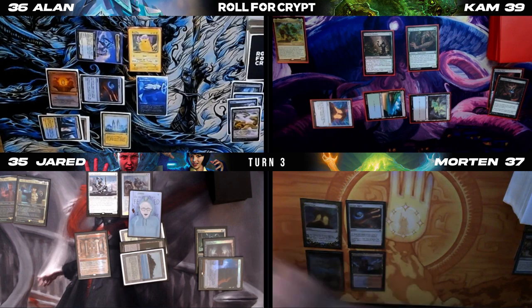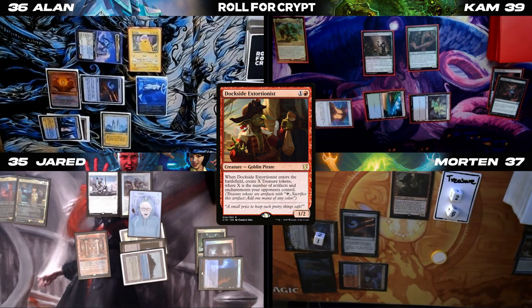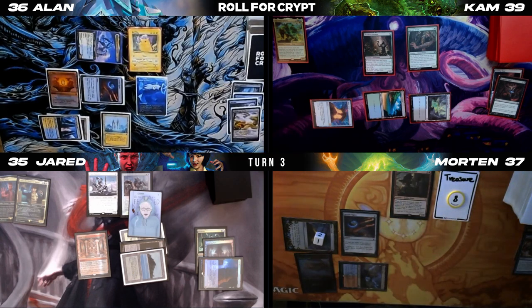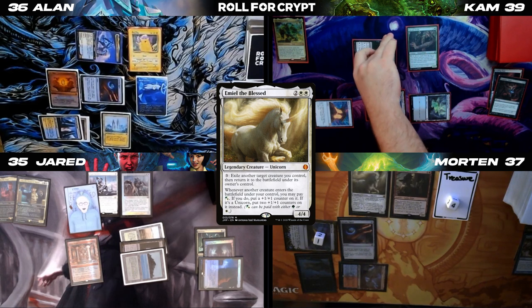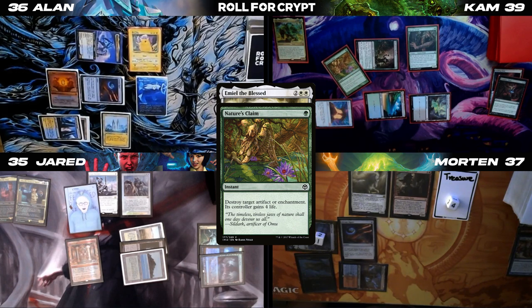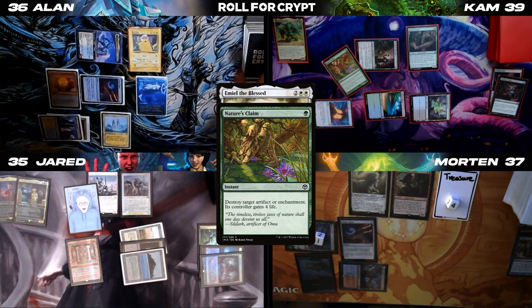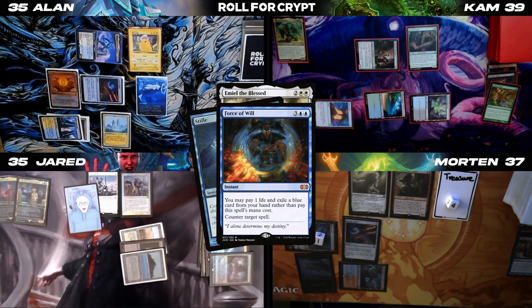Untap, Tabernacle and Mana Crypt trigger. I don't have any creatures but I have to roll for Crypt — even, safe. Draw for turn. Use two colors, play a red, play Dark Ritual. We have infinity tokens — go down to four. I'm going to tap, exile your fetch land Jared, and cast Nature's Claim targeting Jared's Mana Crypt, and y'all can draw. Jared draws two, I draw one. Force of Will — I'll pitch the Stifle, targeting the meal. Jared draws from Alan casting Force.